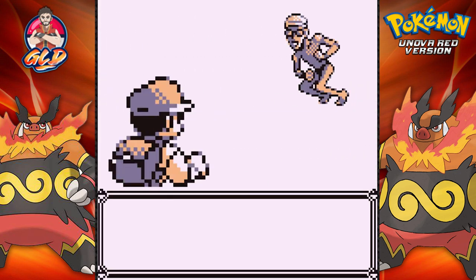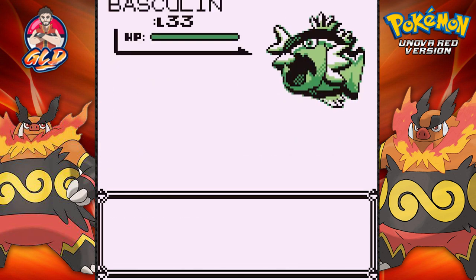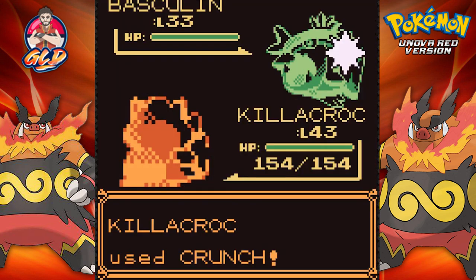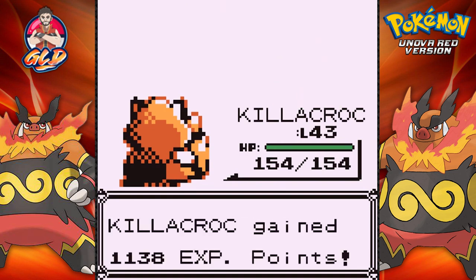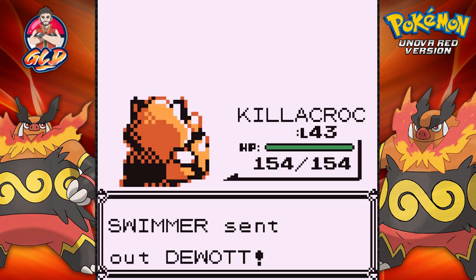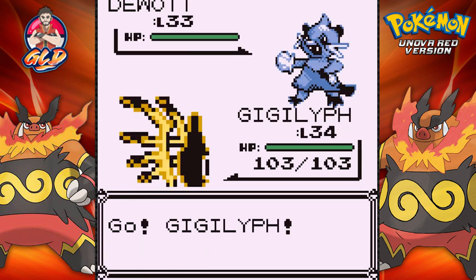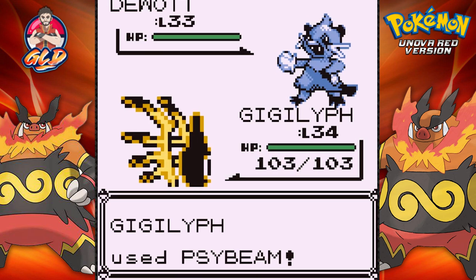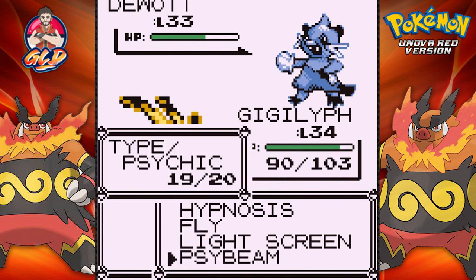Okay, so here we go — Mr. Speedo Torpedo himself, a swimmer wants to battle. He's coming out with his Basculin. Like I was saying, everybody needs their time to take a break, relax, and get things done. That's exactly what I'm doing — taking a full week off from everything and focusing on this, my graphics, and everything else in between.